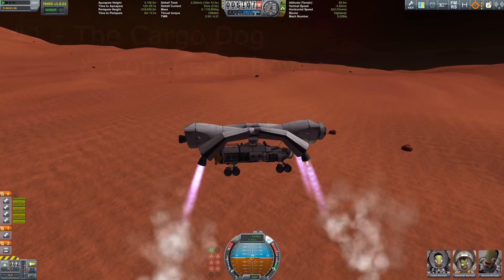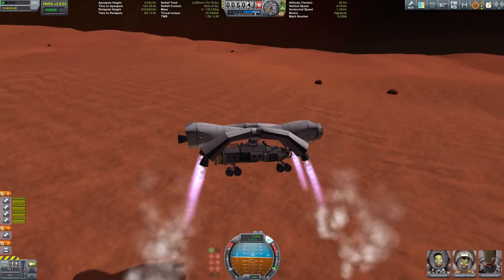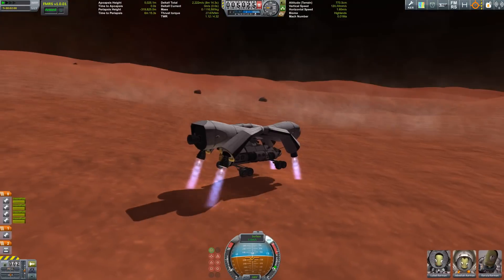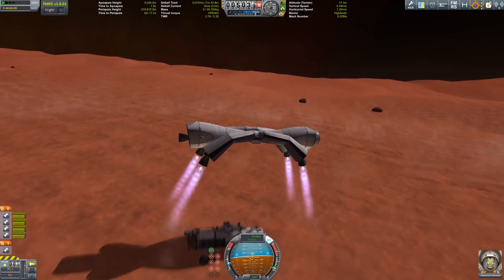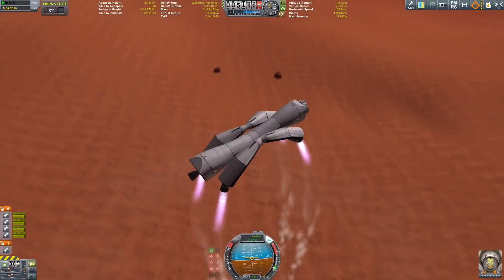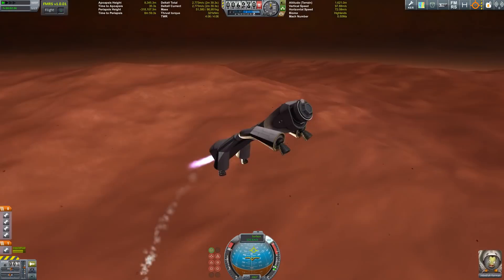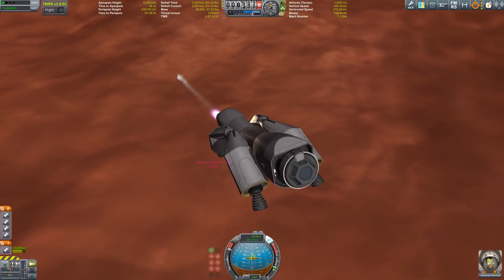Hello everybody and welcome back to another short video, this one about delivering rovers to other planets. The first thing I wanted to show you is the cargo dog - here it is, and it has just delivered a new rover to Duna. While the dog is heading back up into orbit, look at its little legs wobble around in the atmosphere.